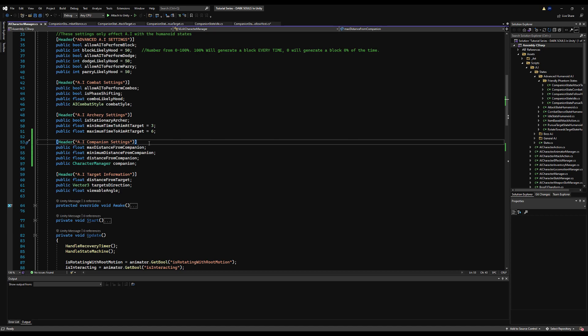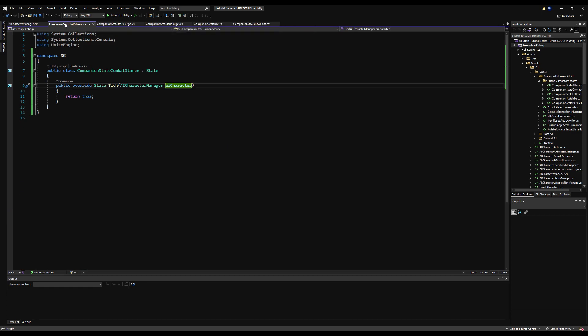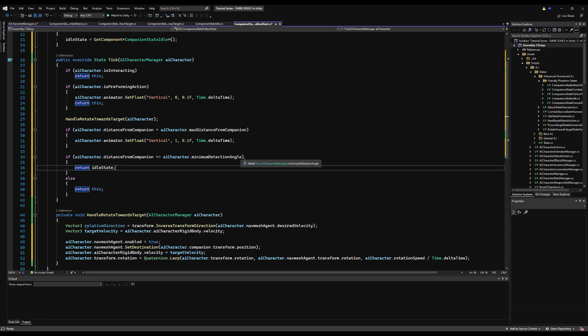I'll add comments to clarify. Max distance is the maximum distance we're allowed to go from our companion. Minimum distance is the minimum — if we're any closer than this, we run logic to back up. Return distance is a third variable: it's the closeness we get to our companion when returning. If we get out of bounds, we'll come two units away from our companion before resuming other logic. So if AI character dot distance from companion is less than or equal to AI character dot return distance from companion, then we return the idle state.